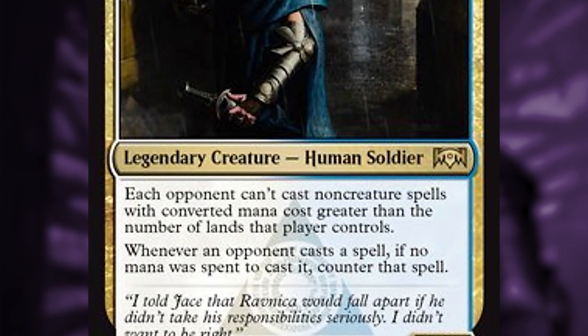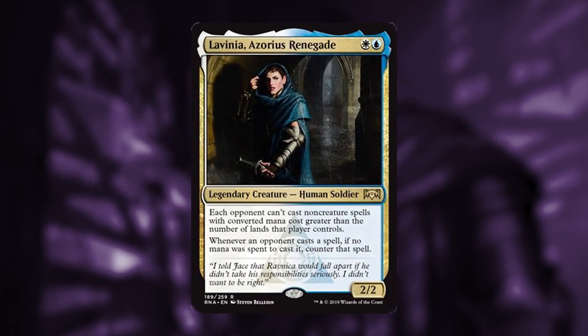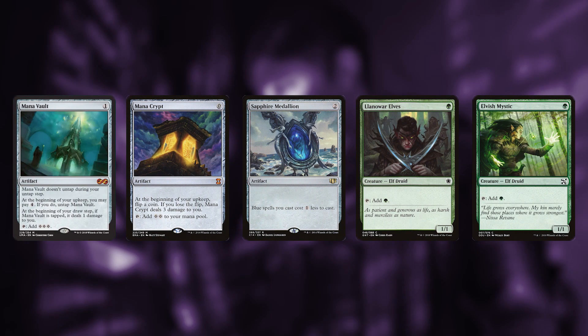This legendary human soldier costs a single white and a blue for a 2/2 that says opponents can't cast non-creature spells greater than the number of lands they control. This means cost reduction and mana rocks aren't going to let your opponents cast any non-creature spells earlier than their converted mana cost.